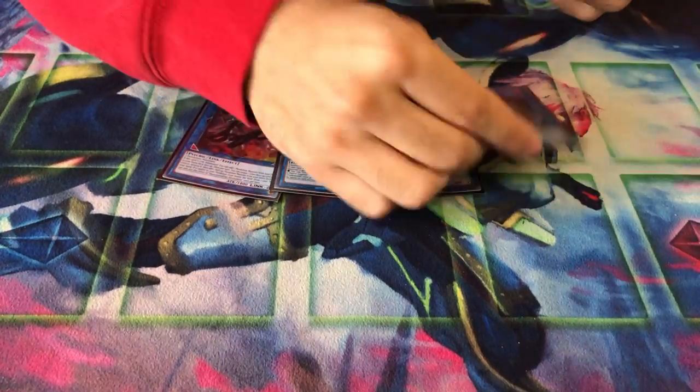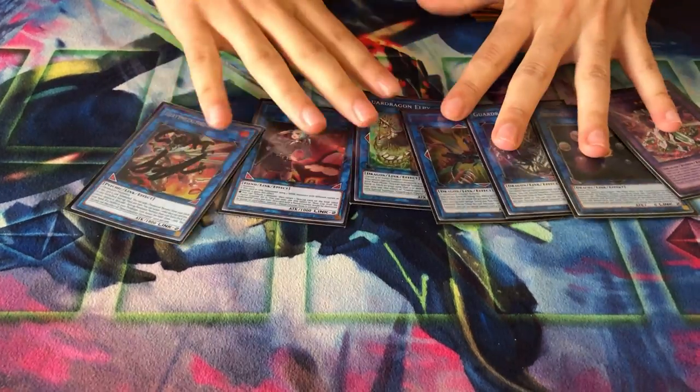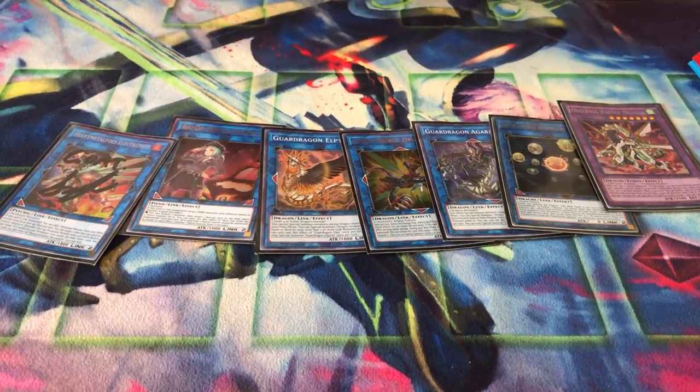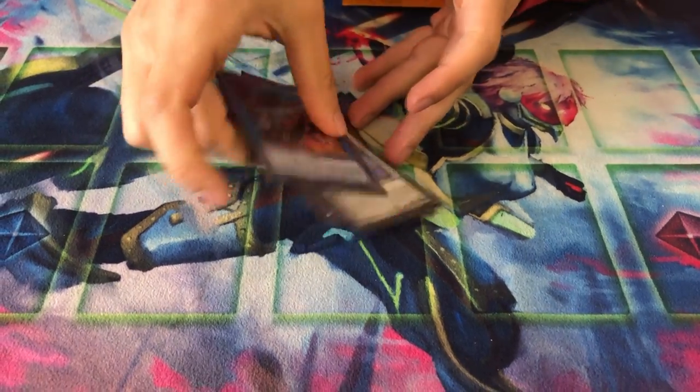Now the extra deck — I'm going to explain most of them during the combo at the end. These seven cards are part of the Guard Dragon combo — just get them and don't ask questions, I'll explain them at the end. One Dragster — these are the eight cards you use going first for your negates.